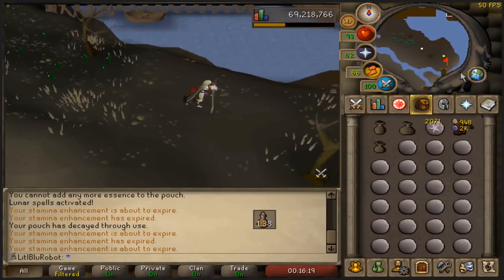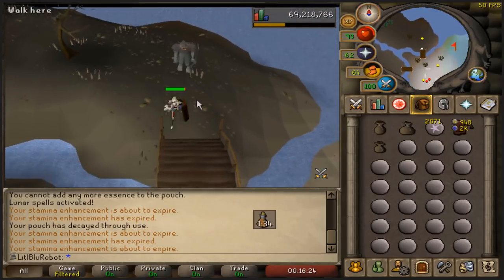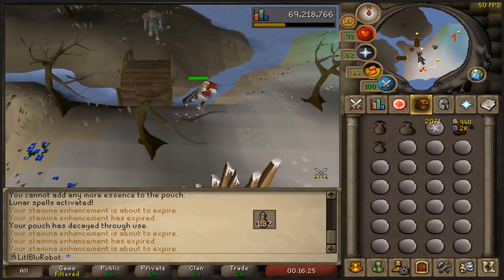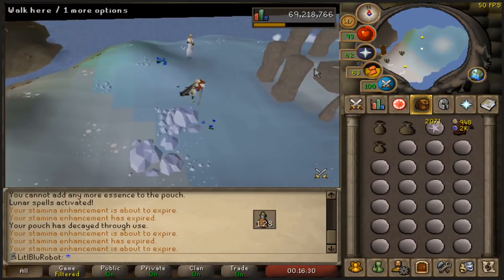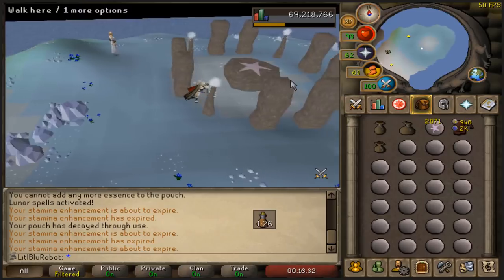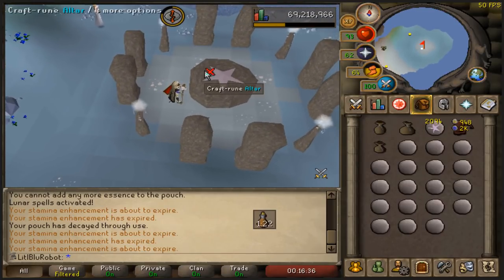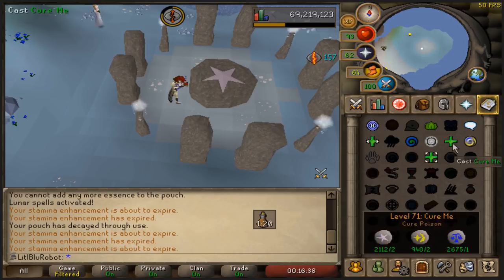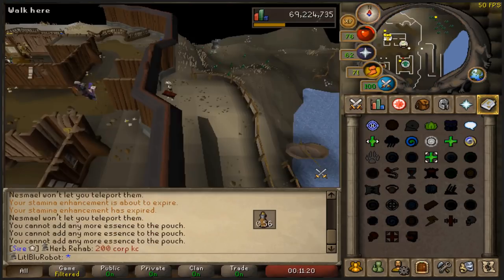I have about 10,000 astral runes that I need to get my hands on for the altar. Basically to buy them it costs 300 each, which to buy the 10k is three mil - and that's a lot of money. So what I'm going to do is I'm probably going to craft as many as I can. They're fairly quick, they're not too bad to be honest.